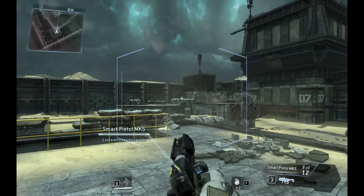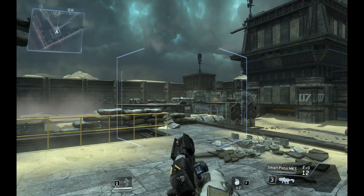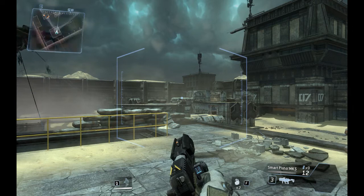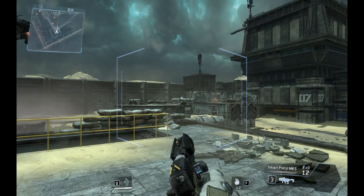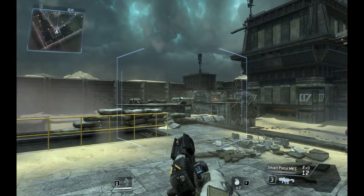Combat scenario initialized. Destroy all opposition in the area. Your mini-map is located in the upper left corner of your AR display — look for the small dots on your mini-map to find all the enemy troops.